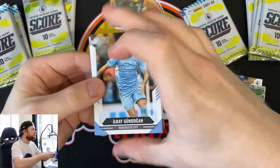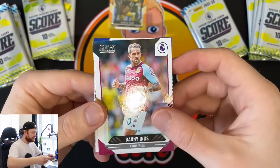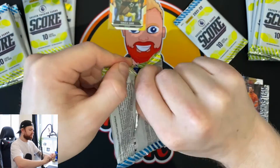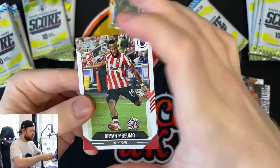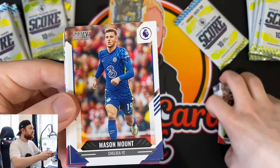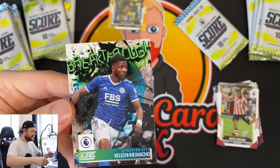Next up: Gundogan, Maguire, Lukaku, Nathan Collins rookie card, Harry Kane, Danny Ings, Robert Sanchez, Richarlison, and for our insert an All Hands Team of Hugo Lloris. Then a rookie card of Mwepu, Mason Mount, Ben Mee, Joshua King, Brian Gill, Guendia, Bednarek, Moreno, Saka - a nice one - and an Iheanacho Breakthrough.